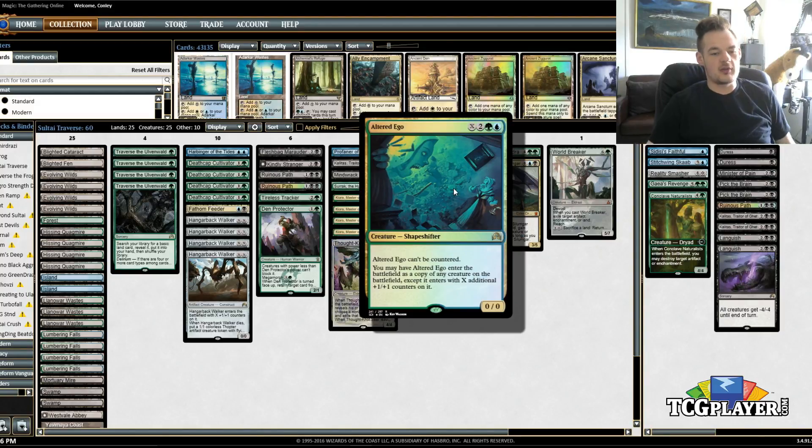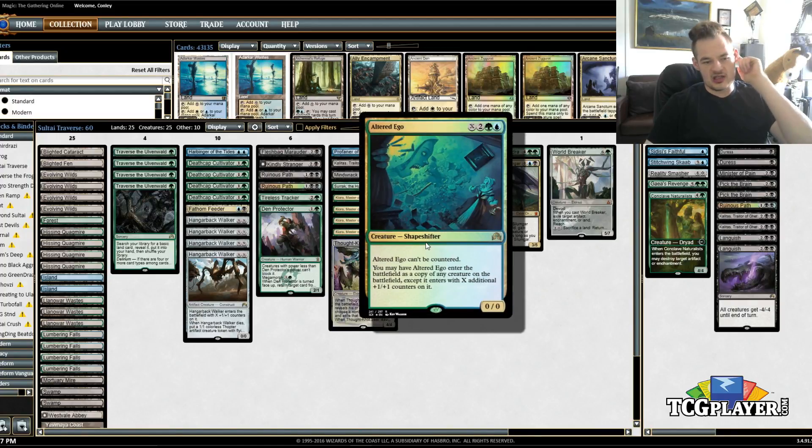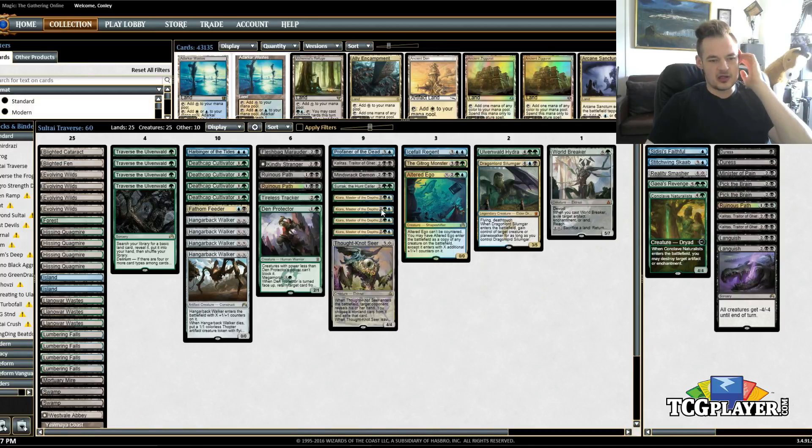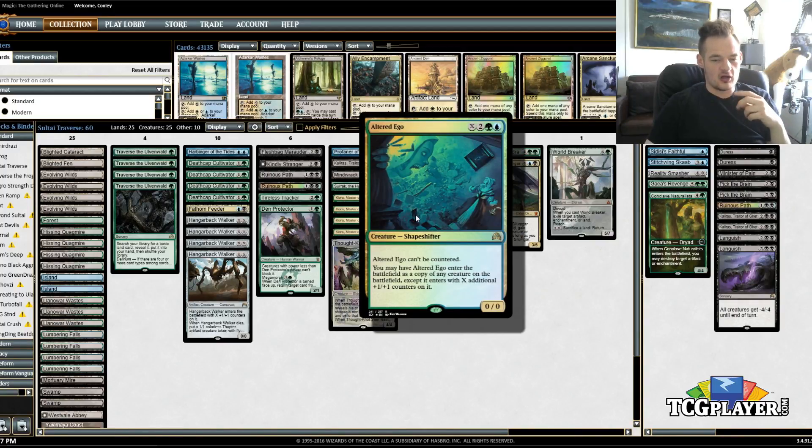Altered Ego — this is one I'm pretty excited about. Obviously having an uncounterable threat to grab just adds a ton of value against decks like Esper Dragons and whatnot. But there's also just a lot of cool interactions with the X cost in this deck, like casting a big Hangarback Walker. The first 4 mana you get nothing extra, but X scales at a rate of 1 per mana rather than 2X per 1, so at 8 mana you break even and end up with a 4/4. But mostly it's about getting a big creature that copies something like a Thought-Knot Seer or even the Mind Wrack Demon occasionally. Usually our opponent's creatures are going to be the most exciting targets.